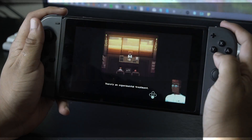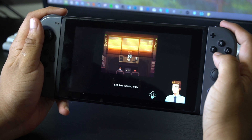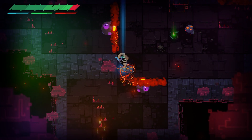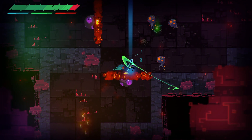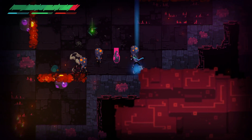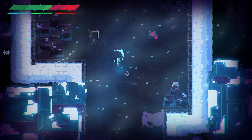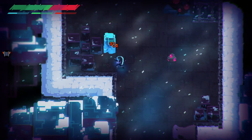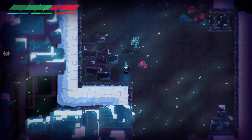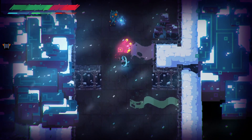In the end, Phantom Trigger gives us a short 5-6 hour story that you can play alone or with a friend locally in co-op. The gameplay is fun and challenging though it can be repetitive in design, even more so with the enemy types. Even though it does look like Hyper Light Drifter, it plays differently and feels like its own thing. With that said, the mediocre story along with the repetitive gameplay makes it a hard sale at the $15 price tag — it's enjoyable in some regard but I don't think it's worth picking up at $15. Perhaps hold off until it goes on sale for about $10 or less.